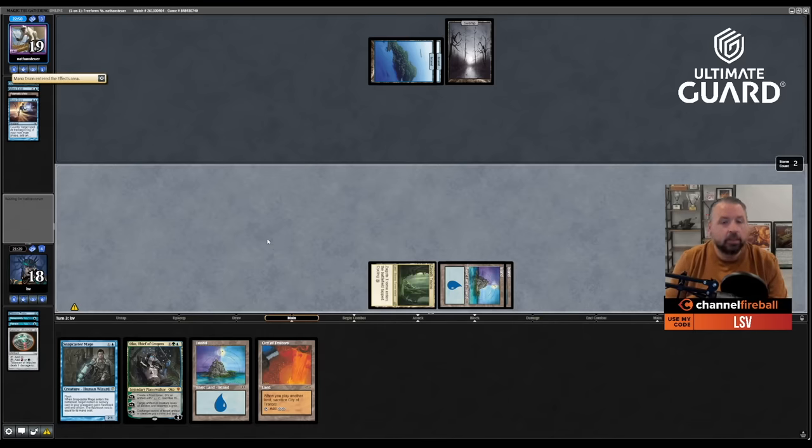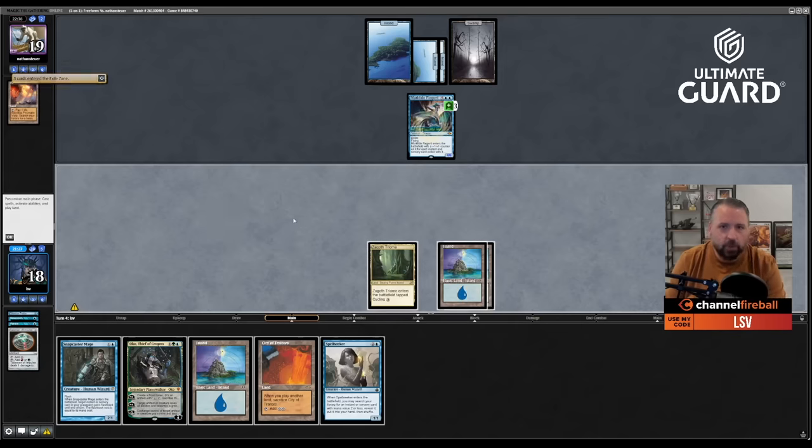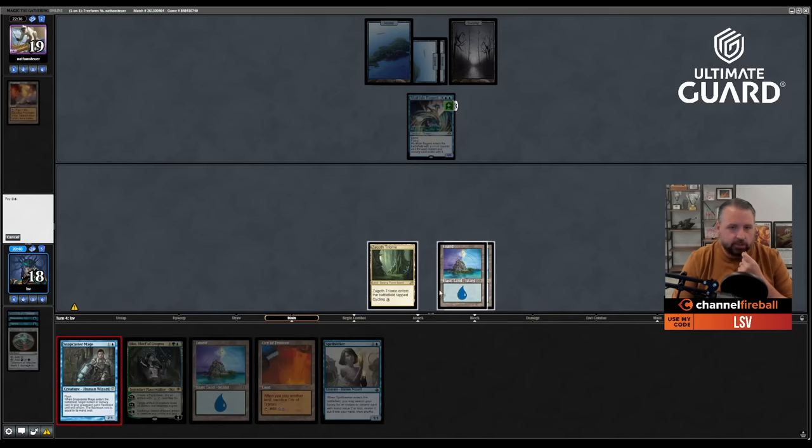Passing the turn — if he has mana up I don't want Oko Spell Pierced, though he probably wouldn't have Mana Leaked if he had Spell Pierce in hand. He Mana Drains something. If he has to tap out then maybe I can Oko whatever this is. It's a Murktide Regent — unfortunately Oko-ing it doesn't really solve the problem. I wish I had Snapcaster — I would definitely Spell Seeker for Snap right now. How far: I can Oko and elk it and make it a 3/3 with three +1/+1 counters, making it a 6/6.